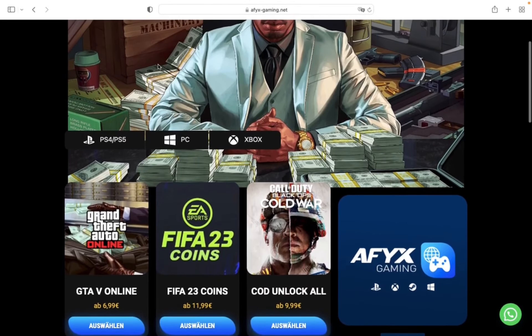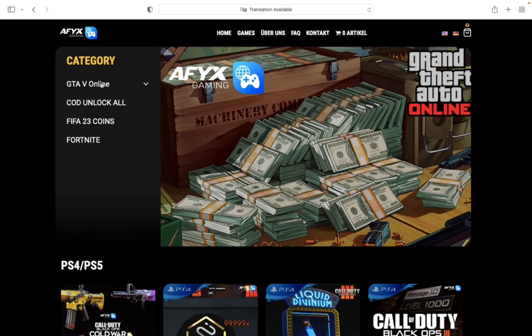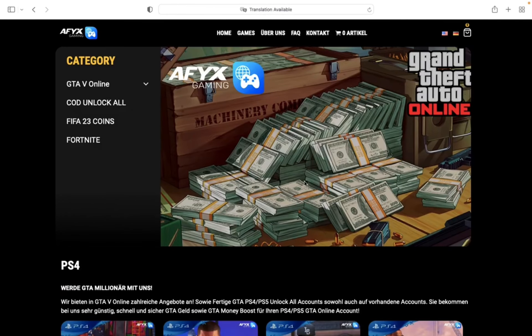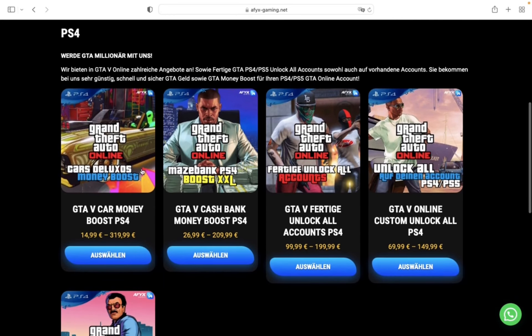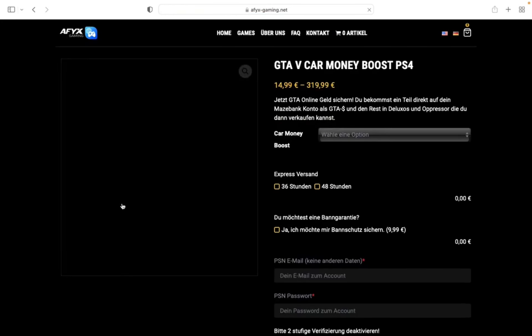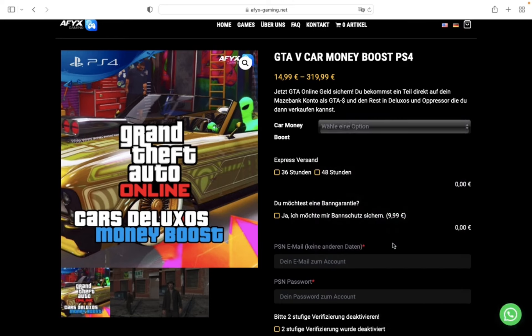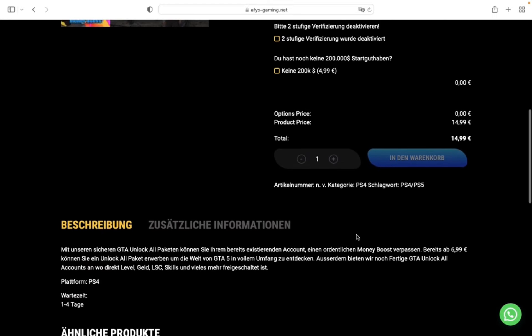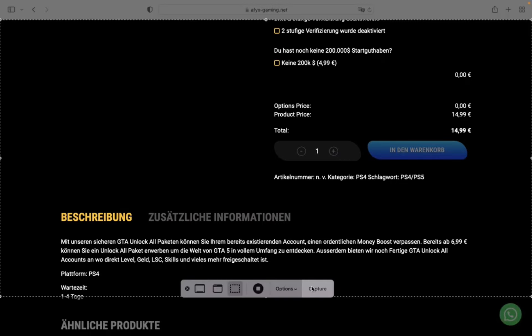It's your boy Sinful. If you guys want the best modded accounts on GTA Online or want to boost your money, go to afyx gaming and check out their link in the description. They have the best prices in the market right now with multiple options to choose from. Use code sign10 for 10% off. Go to their website, choose whichever option you want, add a specific amount of money based on how much you want to spend, and your order will be placed and they will deliver your product and get in touch with you.